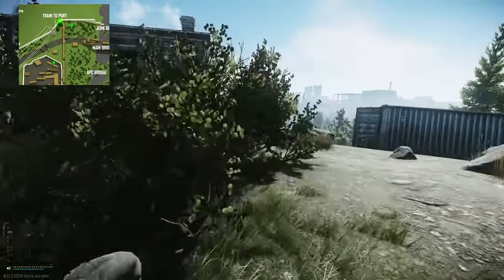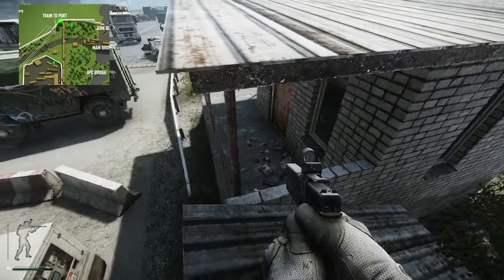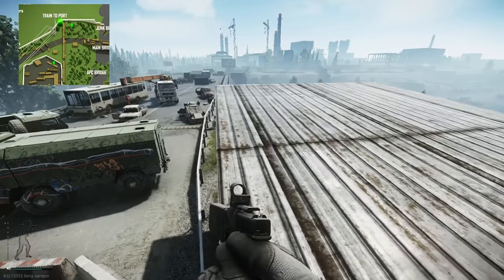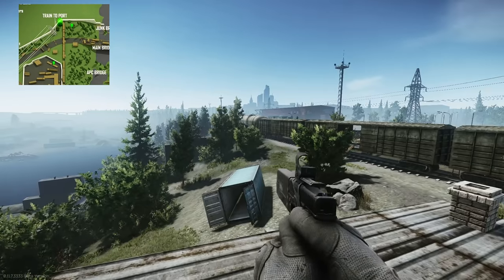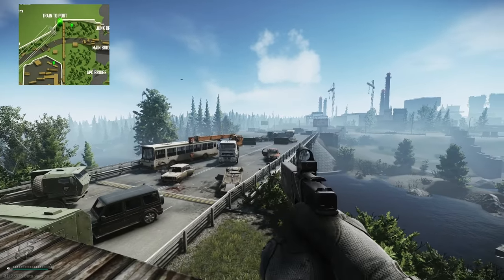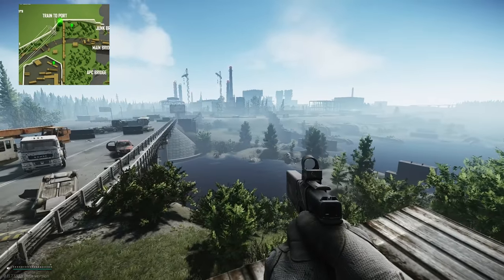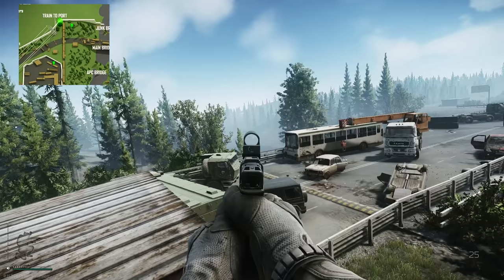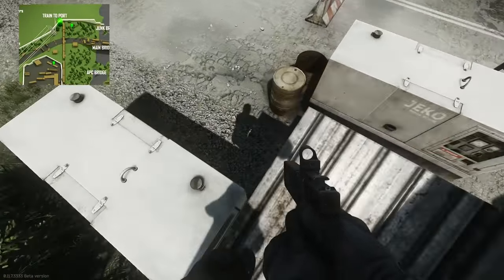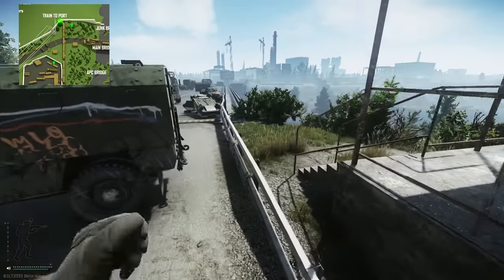Same with this one over here — just jump straight up, no rock parkour needed. From this spot you can lie down and you've got perfect coverage. If it's late game you can see the extract down there, and you could be one of those people who like to exit camp — not that I condone that, and people who do that should delete the game in my opinion.